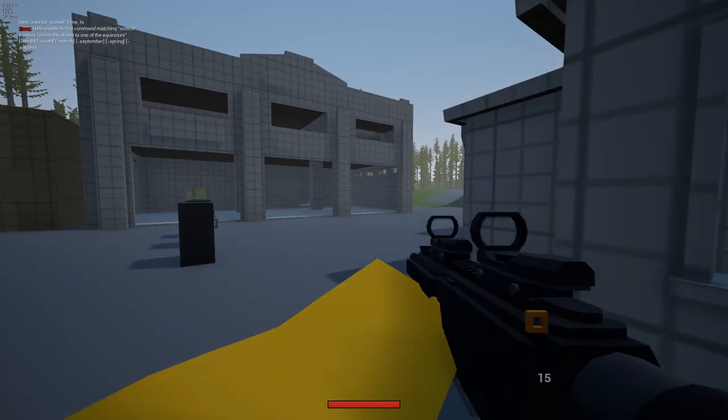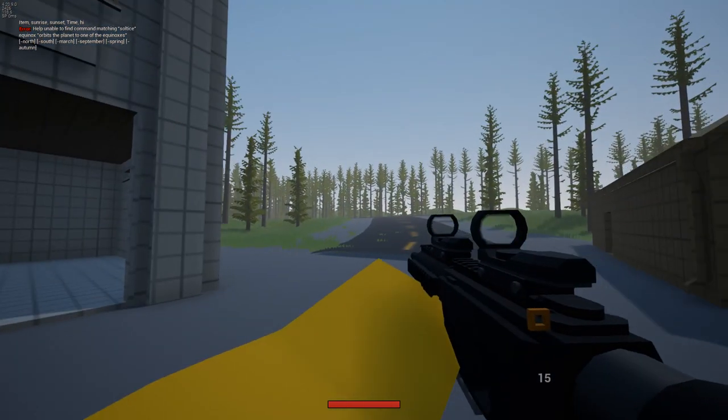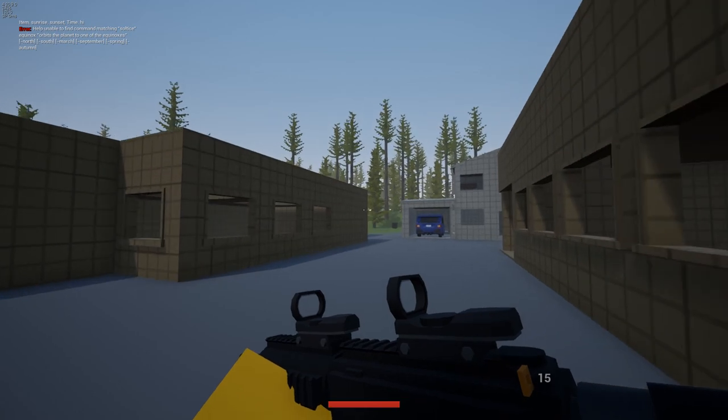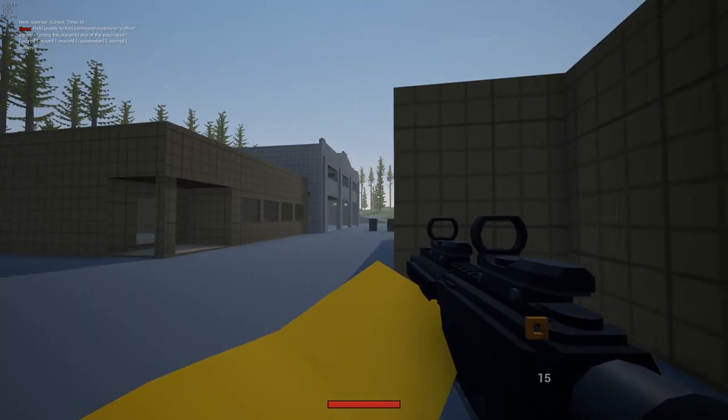This is it for devlog 37. We didn't get as much content in this one — we got a new atmosphere system and some chat commands, which is a really good start. Can't wait to spawn in some items. Permissions for the commands are going to be added as well in the future.